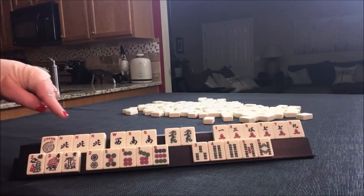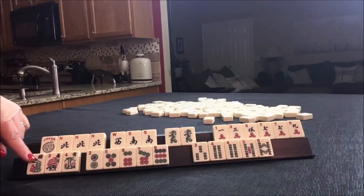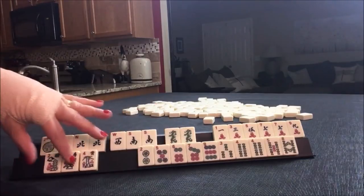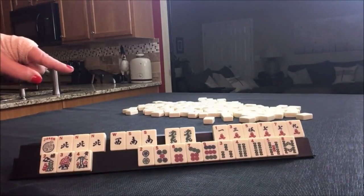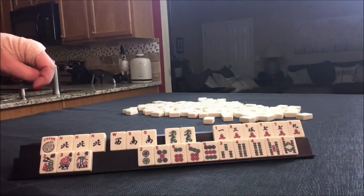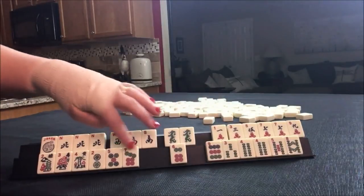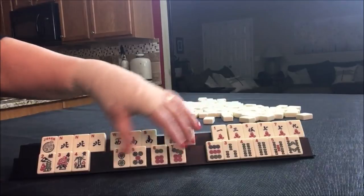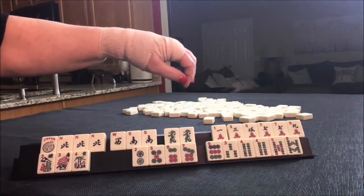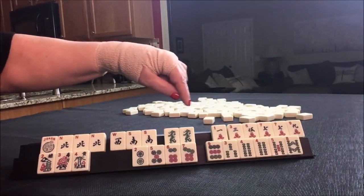However, you know what I might do? Let's see — I was thinking a quint. Let's see what we can do with the flowers first. Maybe an addition hand. We have 9, 3, 8, 4, 7, 5. Here's 7, 5, 2 singles — that's pretty weak. 8, 4, 0, 2 or 1; 7, 5, 1 — that's a little better, still pretty weak.